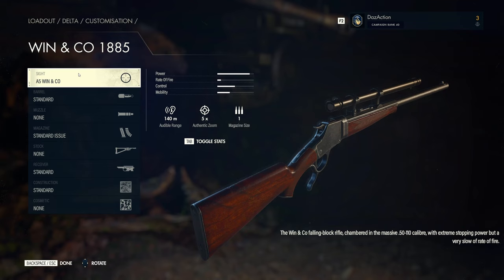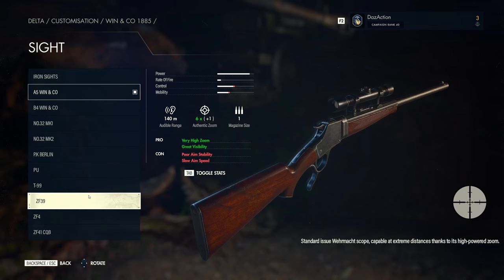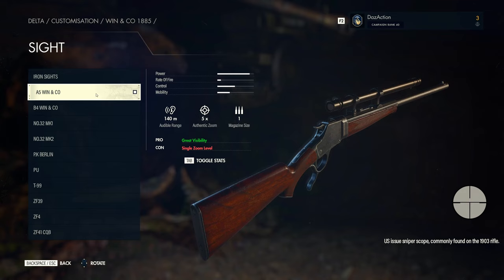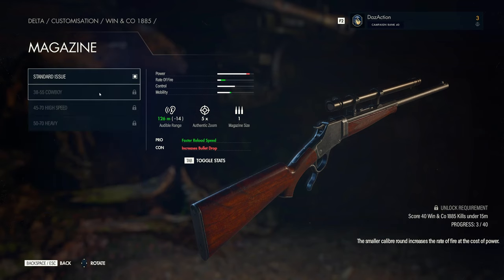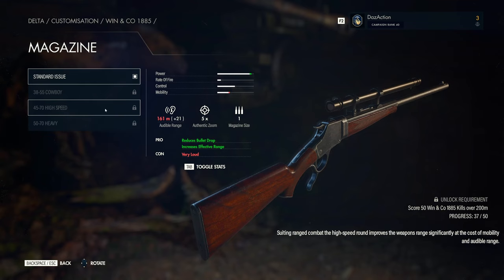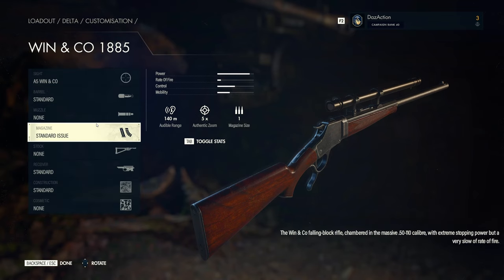The attachments are pretty much standard to start. You do have a lot of different sights to choose from. The highest zoom in authentic mode is the ZF39 at six times, but I'm not too fond of it because of the thick lines around the crosshairs. I'll go with the A5 with Enco instead — it might be trickier at long distances but I want to try it. Everything else is left stock standard. You've got a few things to unlock like different magazines with increased damage, but I haven't unlocked those yet. We'll leave everything standard and take a spin against some targets.